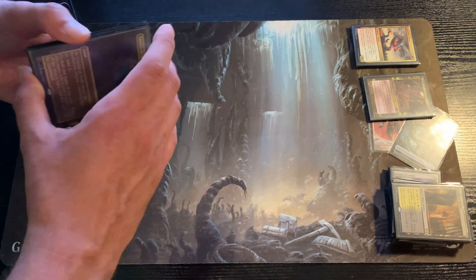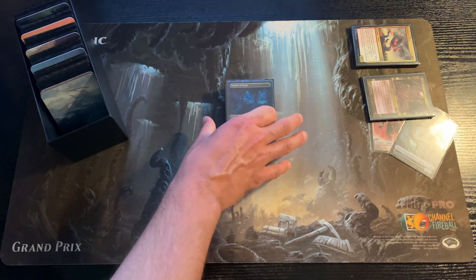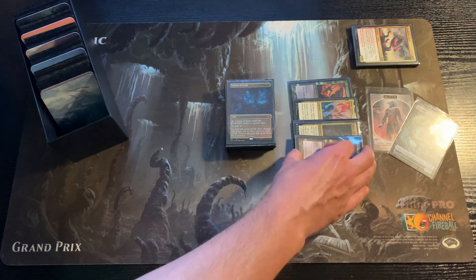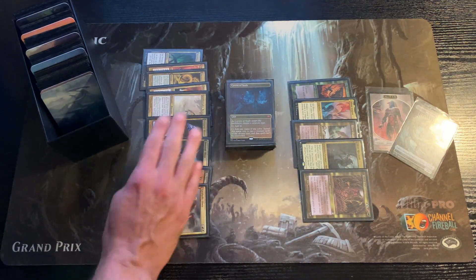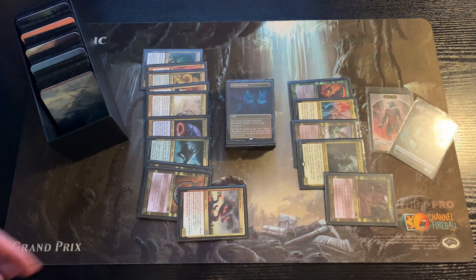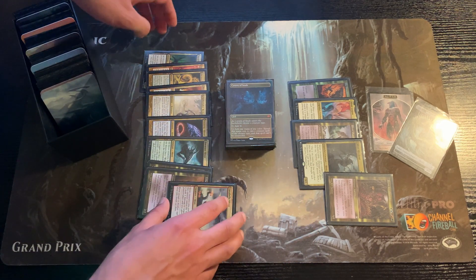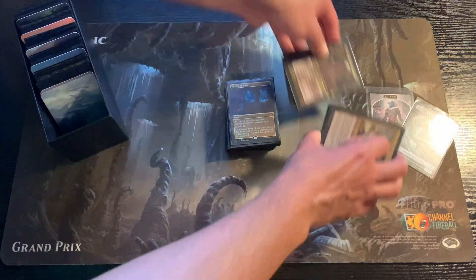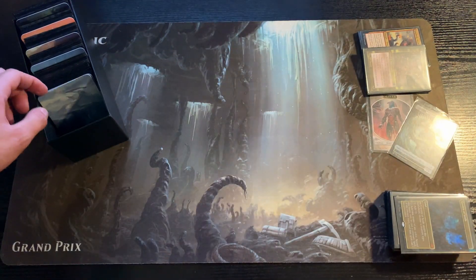So the main deck is 34 cards in total. Adding four of the sliver lords into it, playing one as a commander, and then one random two-colored sliver adds up to 39 plus one commander — 40 total. Then two of the 30-card side decks are shuffled in. Now let's dig in deeper and look at one of the side decks — let's say we chose white.